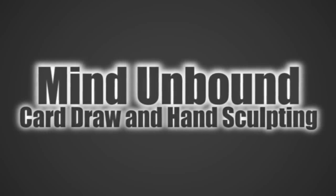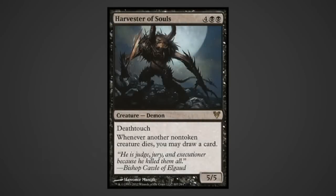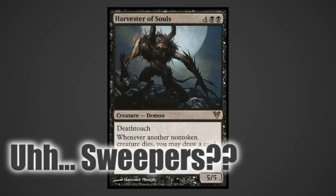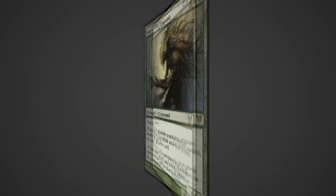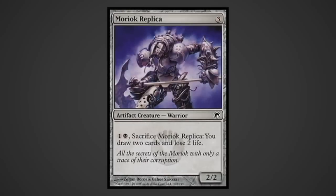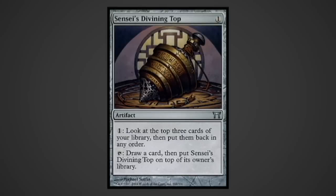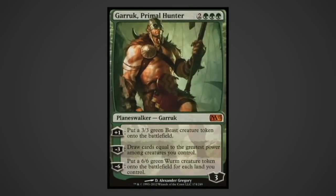This deck does a pretty good job drawing cards for not having blue as one of its colors. Harvester of Souls adds a cantrip to any dead creature - expect this guy to eat removal once everyone realizes how incredibly busted he can be. Soul of the Harvest allows draw off both casting and entering the battlefield from other places, like Genesis Wave and Reanimation. Primordial Sage gives a nice body and a cantrip stuck to every creature you cast. Moriok Replica offers repeatable card draw. Sensei's Divining Top: thanks to Glissa, Krosan Grip is a threat no more. Garruk, Primal Hunter is a gift from M12 that this deck just loves - he spits out free dudes, can draw huge amounts of cards from Praetors or a boosted Glissa, and if his ultimate goes off, it's game over.